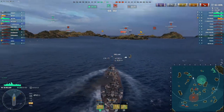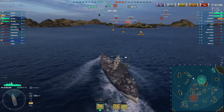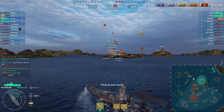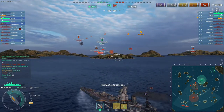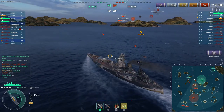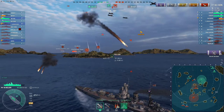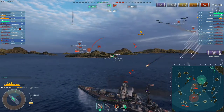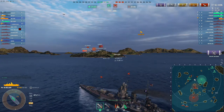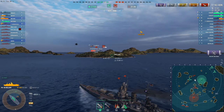She's got four 406s. She can really hurt us — give her the opportunity and she can dev strike us in a single volley. In this situation, being this close and spotted by the carrier all the time, that Colorado overmatches our bow and can citadel us through the side. You don't want to be this close to a ship like this. So I'm slowing down, keeping the island between us. We've got our carrier harassing and a teammate destroyer coming by as well. I'm doing my best to avoid a direct confrontation in the open with this ship — keeping my guns pointed and figuring out if she's going to come out on the left or the right.